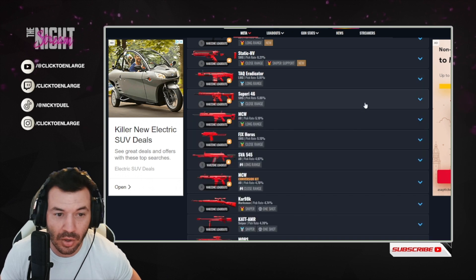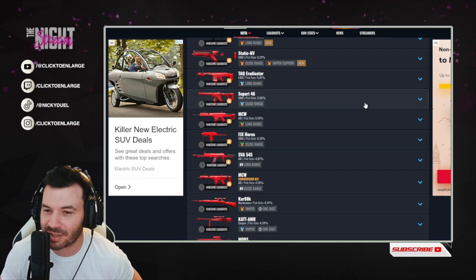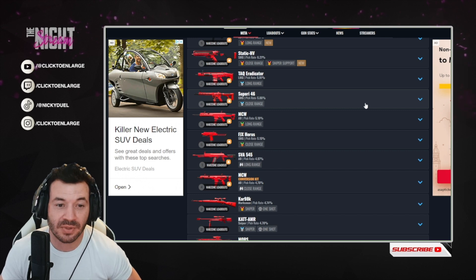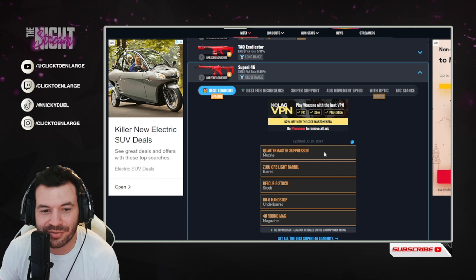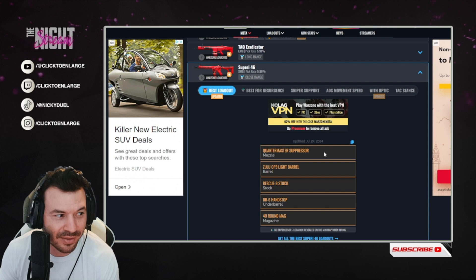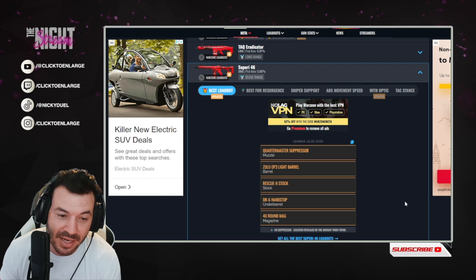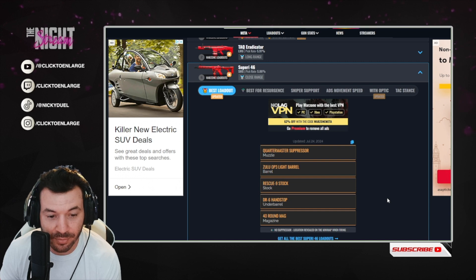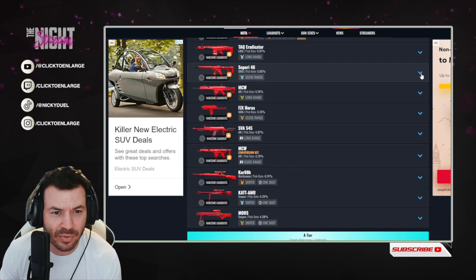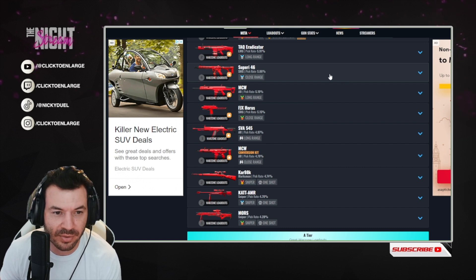Then we go to number four: the Superior 46. We have the Quartermaster Suppressor — anyone surprised? The barrel is a Zulu OP3 Light Barrel, the stock is a Rescue Knight stock, the underbarrel is a DR6 Hand Stop, and the magazine is a 40-round mag. And last but not least, yes, it's an SMG. I love SMGs — they're a lot of fun to play with, but they don't hit as hard as like an AR.